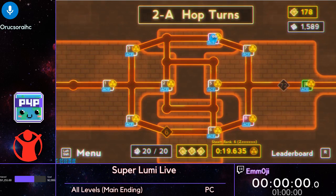Hi, this is SuperLumiLive. It's a 2D platformer where the main mechanic you have to work with is a double jump.